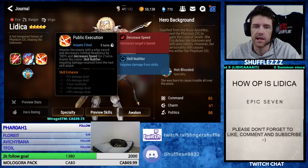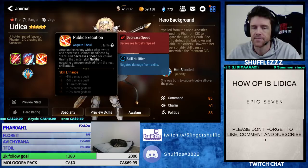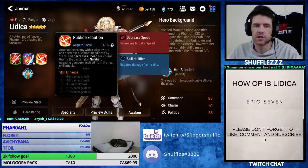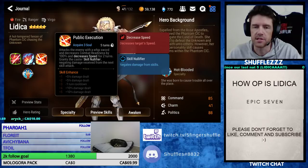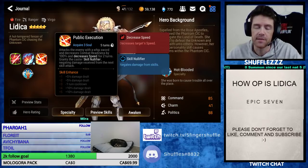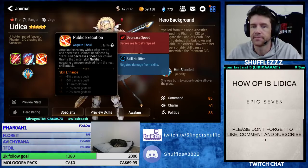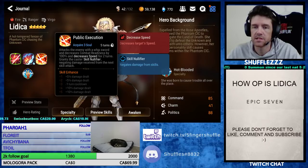And finally, her third skill attacks the enemy with a whip sword, decreases combat readiness by 100%, and decreases speed for two turns, and grants the caster a skill nullifier — negating damage received from the next skill attack. This is a new mechanic. It sounds like if she gets attacked, she's going to take no damage. I'm guessing they worded it this way instead of 'invulnerability' because it can still take damage from ongoing damage and from the arena penalty.